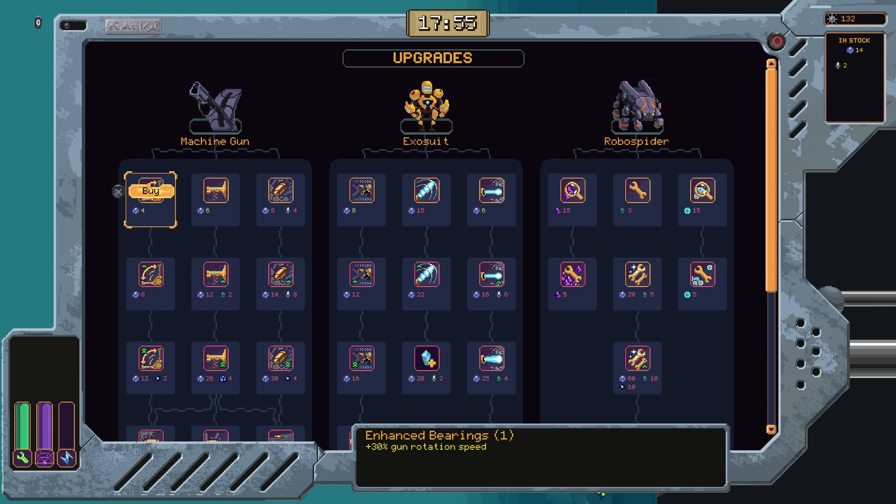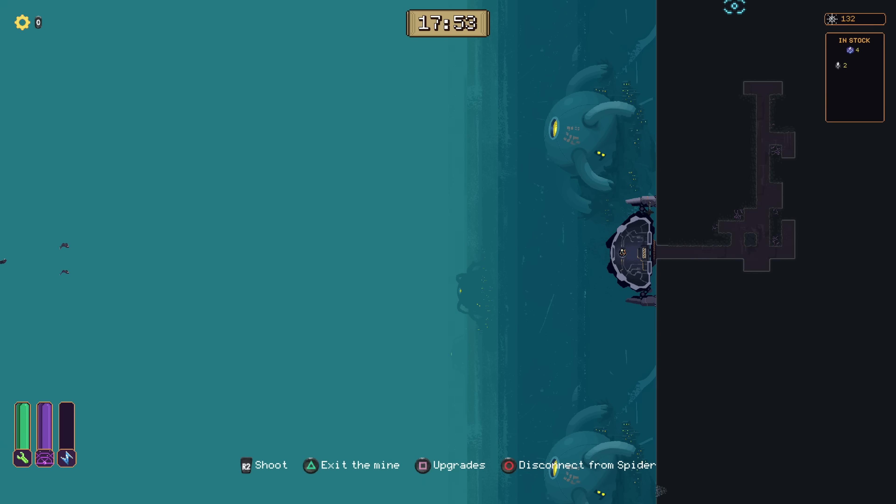We've got machine gun upgrades, exosuit upgrades, and robo-spider upgrades. We can also find different upgrades in the mine. Early on we probably want rotation speed and fire rate. Exosuit-wise, we can have faster movement, extra drill range, drilling efficiency. The robo-spider upgrades use different gems we don't have yet — repairs, ceramic crystal research, repair talent unlock. Let's take the enhanced bearings and machine gun belt for fire rate. There's also a resource counter in the top right at 132 for between-run upgrades, and a timer in the top middle of the screen.